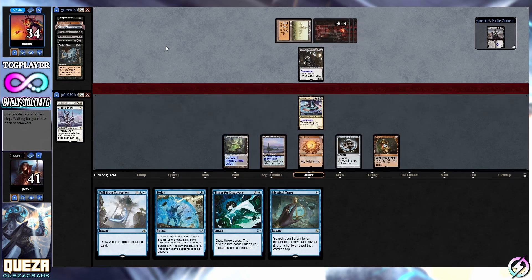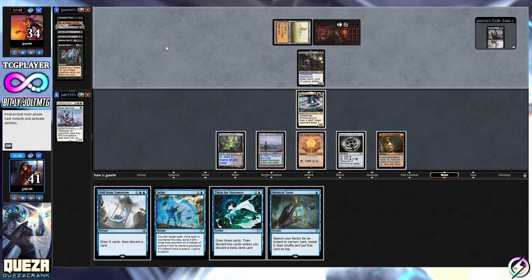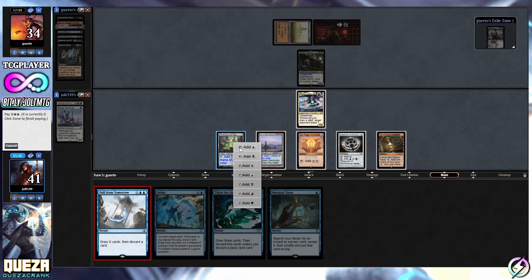I think what we're going to do - see if they end up swinging in, kind of want to get some gas going. So let's go Pull from Tomorrow - that's just going to be straight four card draw. Or we can Mystical Tutor and make sure we do have another Counterspell on top of our library. Let's just do Pull from Tomorrow - I think I like that.